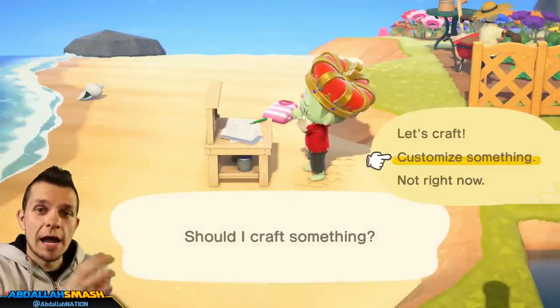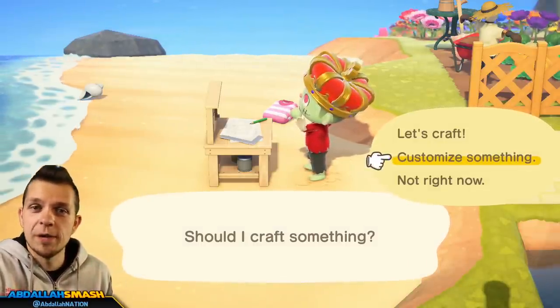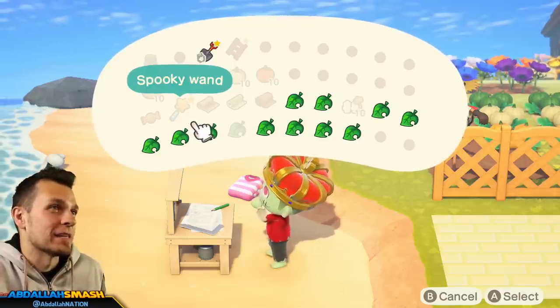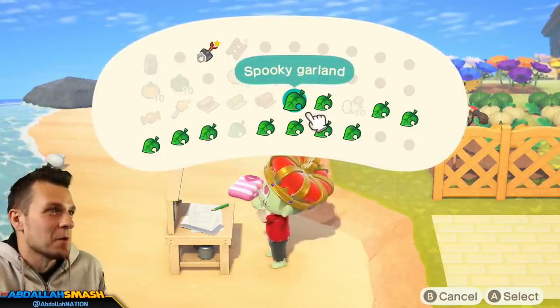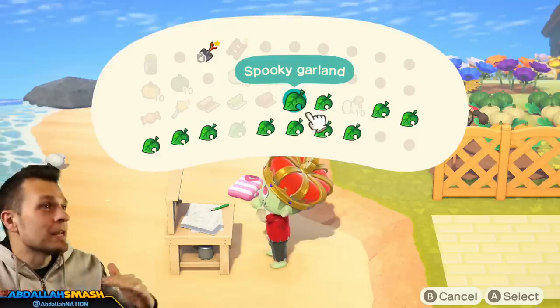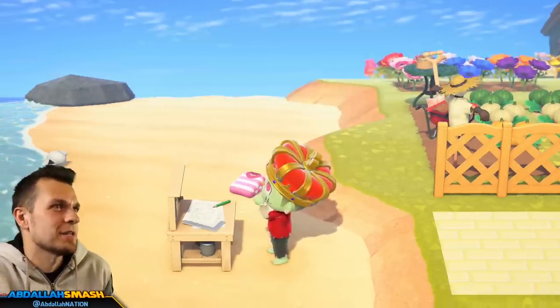Now we're going to visit the customization options and see exactly what we can do with all the different colored pumpkins we've been growing. Here we are at the crafting table — let me tell you, you guys are going to be very happy. A lot of these items have customizations, and this is exactly what we wanted. Developers at Nintendo, we need more like this — every time you come out with a brand new item, give us about three or four customizations.